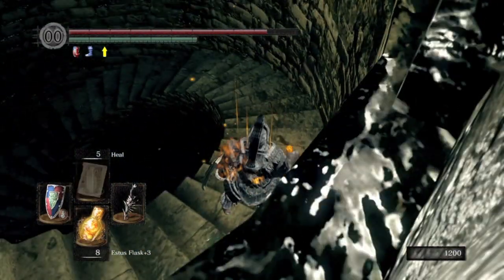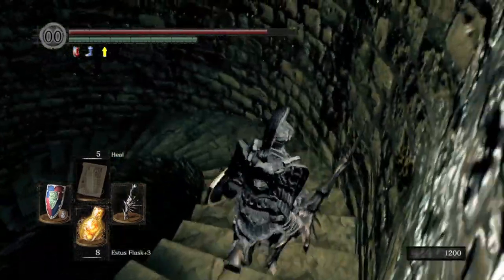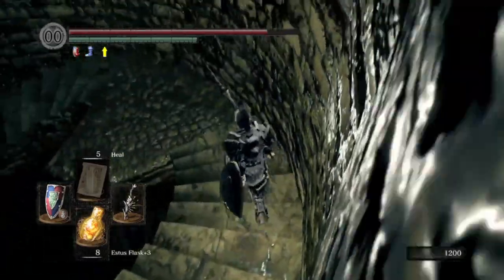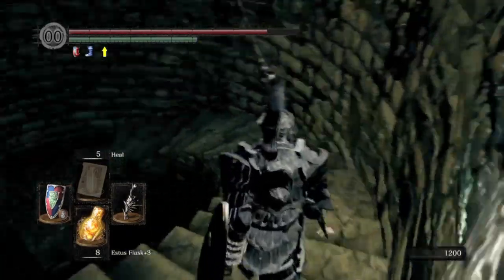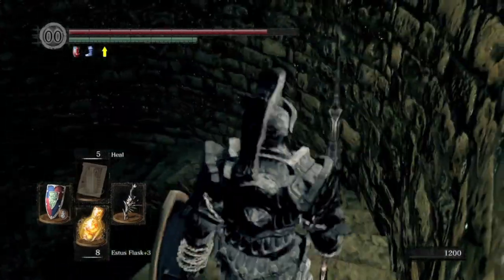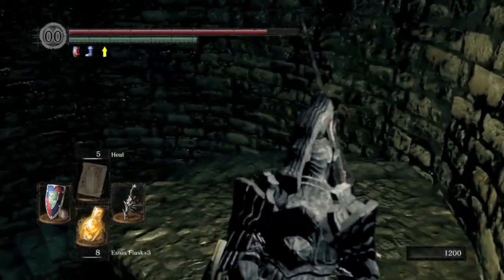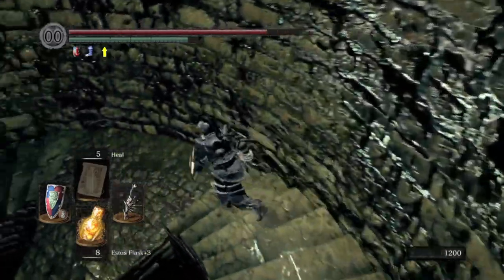You have to have this ring equipped — you will not be able to reach the boss without it. So now you head down. You must equip the ring. If you don't have the ring, it's not going to go well for you. The ring allows you to traverse to the abyss, which you need to get to the Four Kings. Just go down the spiral staircase and have your ring equipped — don't forget that. If you don't have that ring, you might as well not bother coming down here.